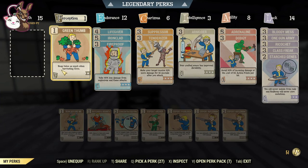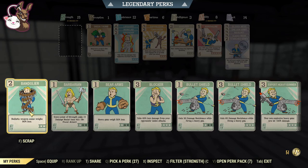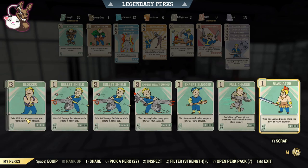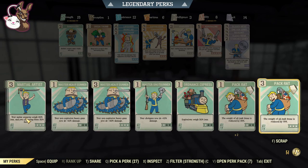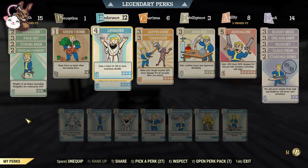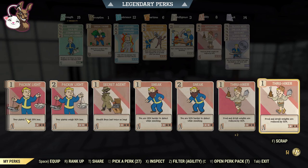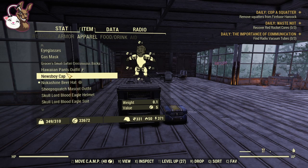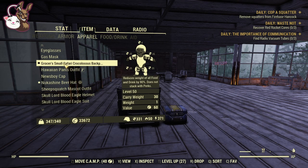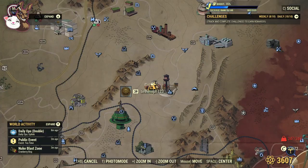Last but not least — perks. We all want to be the strongest player, but when I'm over-encumbered I swap a couple of perks out temporarily. For Strength: Bandolier reduces ammo weight by 90%, Pack Rat gets rid of junk weight, Strongback gives an extra 20 carry weight, and Traveling Pharmacy helps with aid weight. For Agility, Thru-Hiker reduces food and drink weight by 90%. I also have a grocer's backpack mod on my Small Safari Colossus backpack, which reduces food weight by 90% naturally and adds 30 carry weight. With all of this I'm nearly back below the over-encumbered threshold.